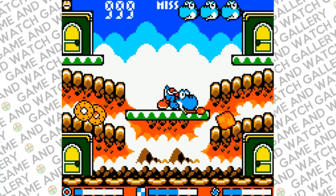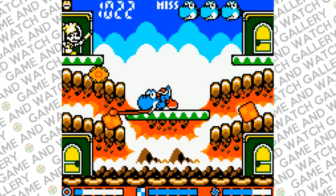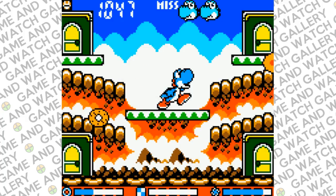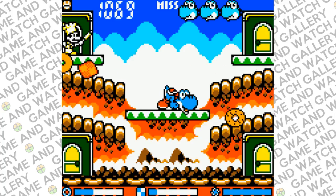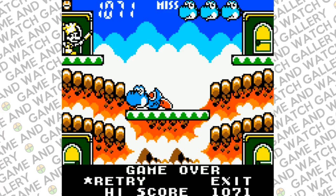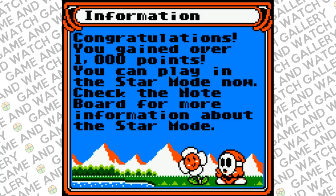Double Bob-omb? We haven't gotten to double Bob-omb, that's so weird. I need a heart! It's over — we made it to 1000 in the first playthrough after a long, long time. That's actually pretty amazing. A new building is constructed in the gallery corner! Congratulations — you gained over a thousand points, you can play in Star Mode now. Star Mode is basically harder than hard mode.